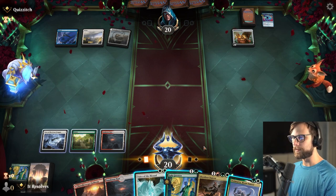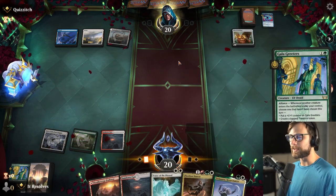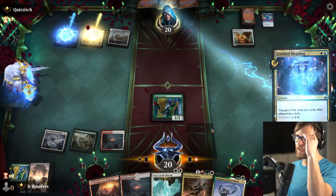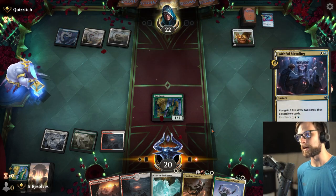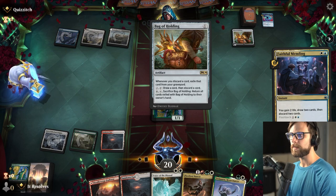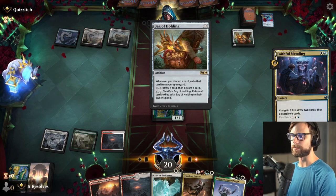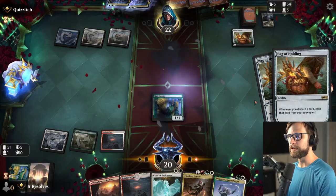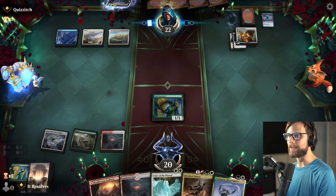There's the Sundown Pass. I think we'll try for the other Galak Readers — hopefully this works; if not, it's going to eat a counter, but we've actually just got the Fleetfoot Dancer next turn, so kind of okay if this was to die. Looks like they're going to Faithful Mending, which is fine. Whenever they discard a card, exile it from their graveyard, so they're basically just going to be pushing for this Bag of Holding, which is awesome.